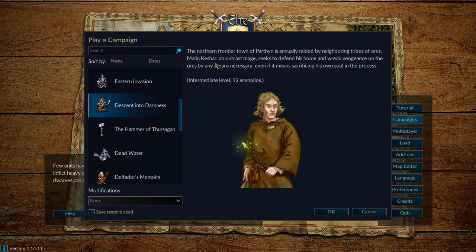Let's get some quick backstory. The northern frontier town of Parthen is annually raided by neighboring tribes of Orcs. Malon Keshir, an outcast mage, seeks to defend his home and wreak vengeance on the Orcs by any means necessary — even if it means sacrificing his own soul in the process.